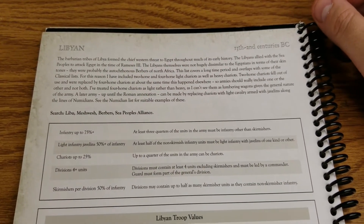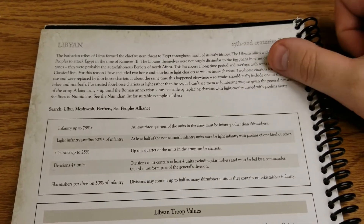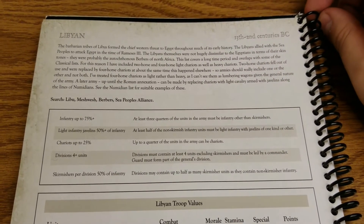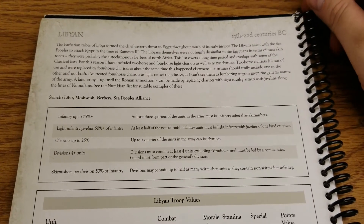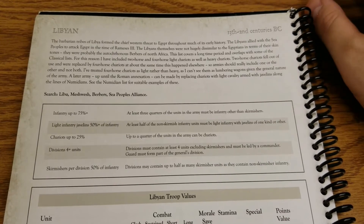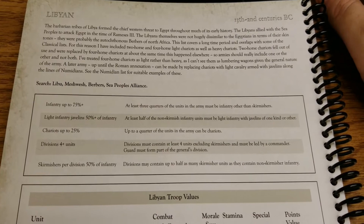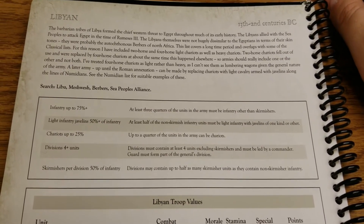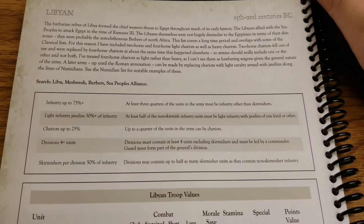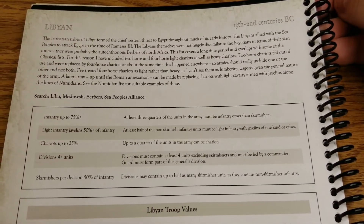Welcome back, Victorium Gaming fans — another faction review video for Hail Caesar. The next faction on our list is the Libyan list, which covers roughly the 13th through 2nd centuries BC, so that's a good chunk of time.